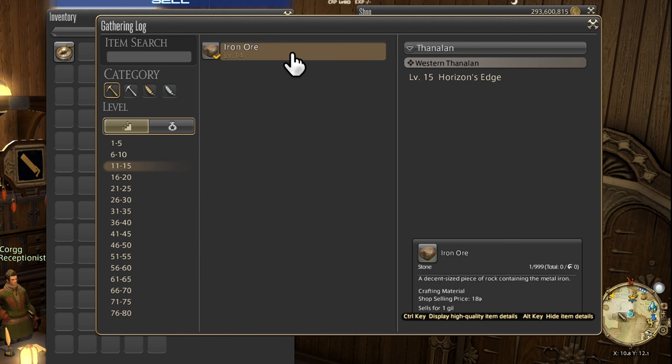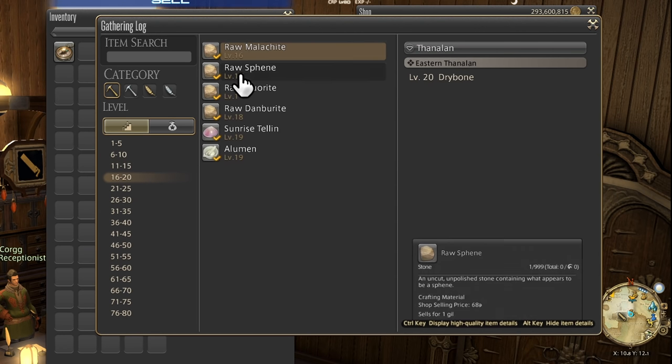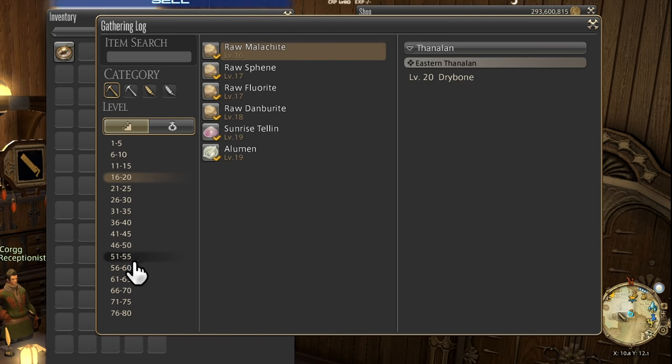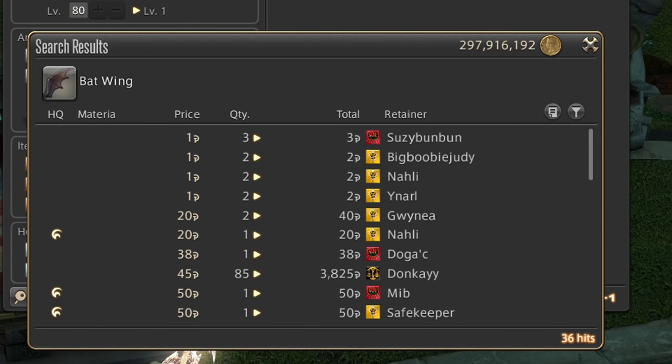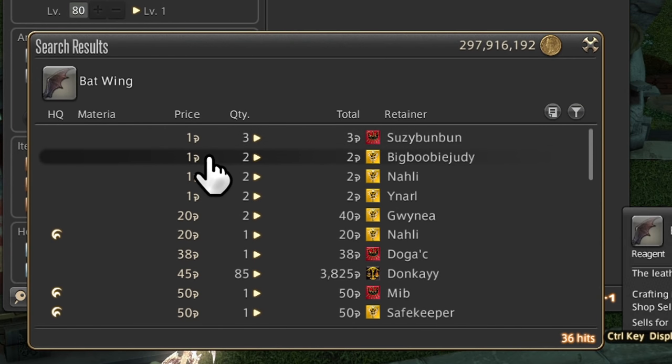Especially when most items up to level 15 are buyable in guild shops or other random shops around the main towns. If these bat wings you refuse to get rid of are so important to you, why don't you just fly to Mordor?